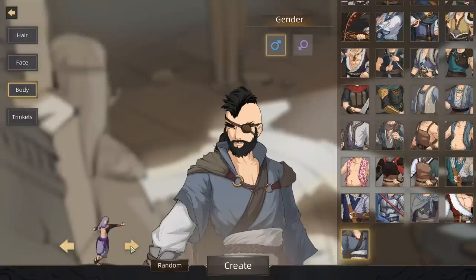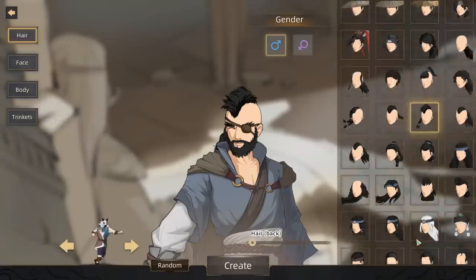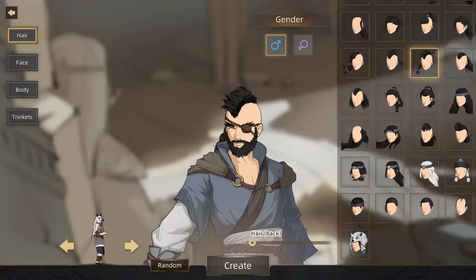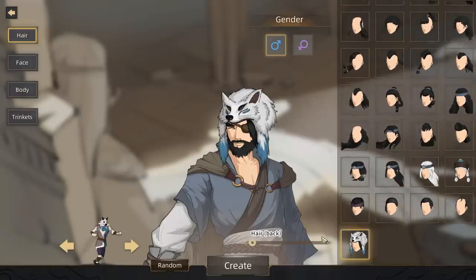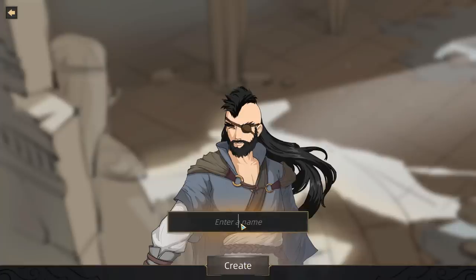We've got to choose what we look like on the world map. Obviously we've got to have the wolf head on, right? Because we're a druid. I can put on a wolf hat to match better, but then I'll lose my sweet mohawk. I can put on a wolf hat or a fox hat to match my portrait, but I kind of like to match — still, I was kind of digging my sweet mohawk. I think I'm going to keep it.